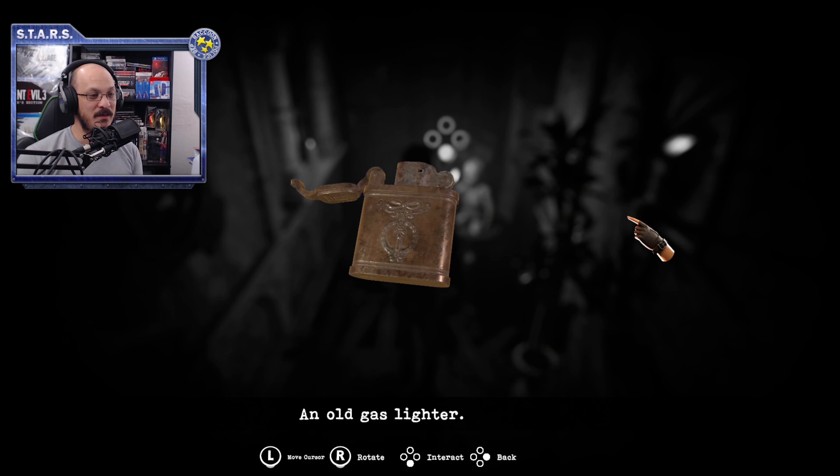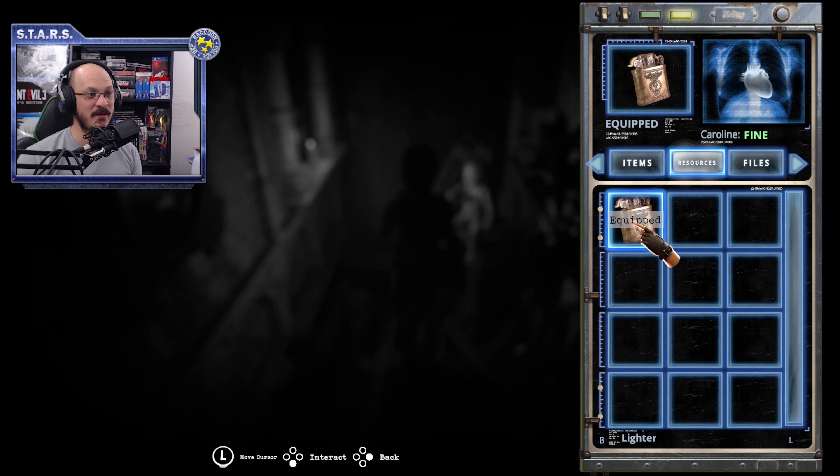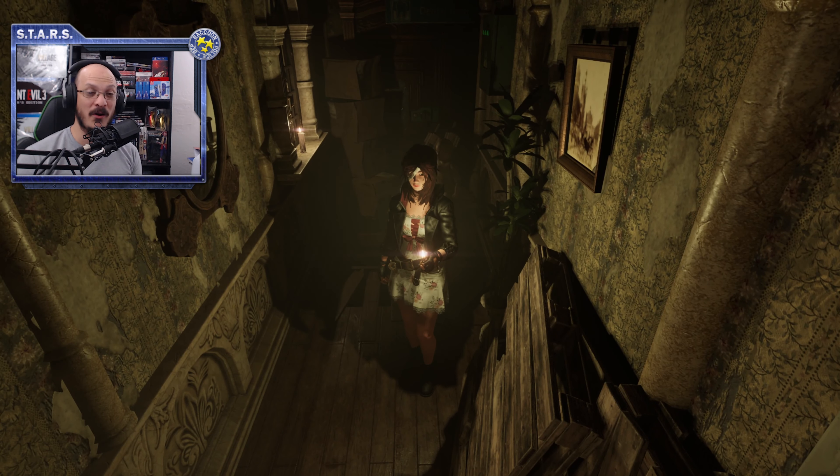And here's where you find the lighter. You go over here to this doll and you find the lighter. Go ahead and equip the lighter and you are now on your way to your adventure in Tormented Souls.